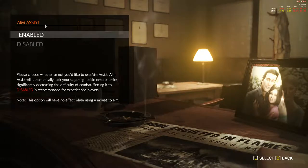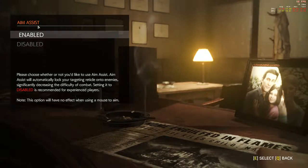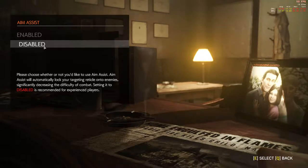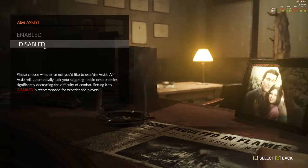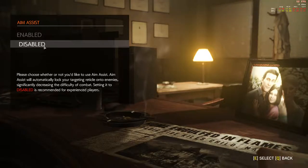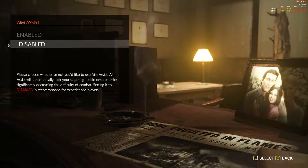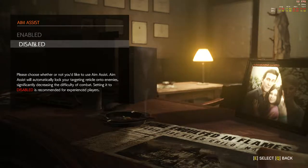Aim assist on a PC game? Please choose whether you'd like to use aim assist. Aim assist will automatically lock your targeting rectangle onto enemies, significantly decreasing the difficulty of combat. Disabled is recommended for experienced players. I mean, if I was using a control pad I might consider it possibly, but no.